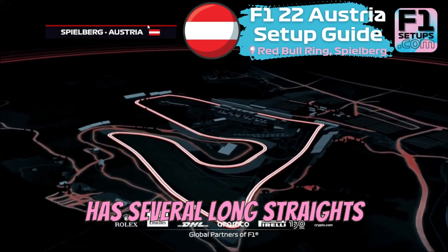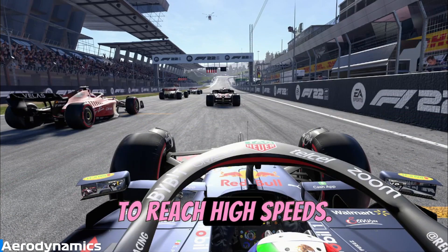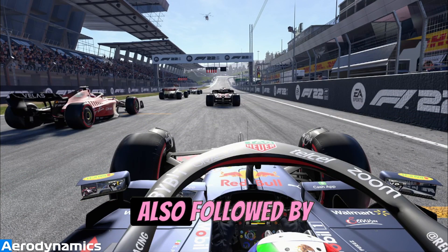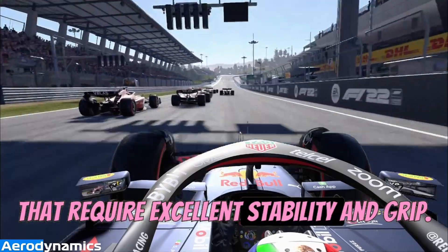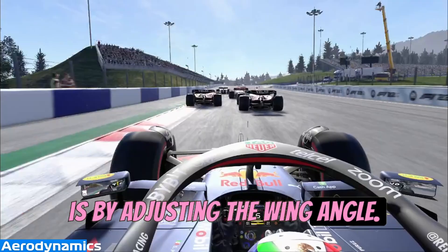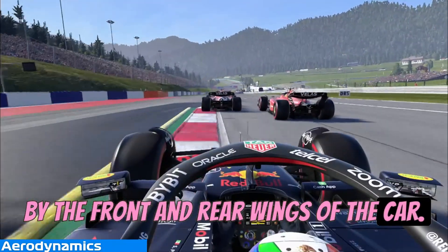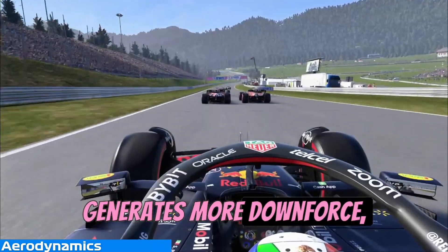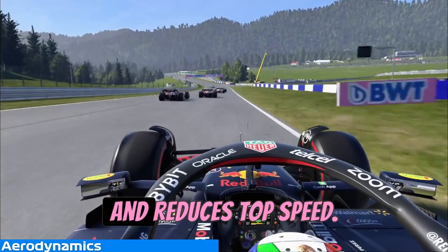The Red Bull Ring circuit has several long straights, which provide great opportunities to reach high speeds. However, these straights are also followed by tight hairpin turns and high-speed corners that require excellent stability and grip. One way to achieve this balance is by adjusting the wing angle. A higher angle generates more downforce, which provides more grip and stability, but also increases drag and reduces top speed.